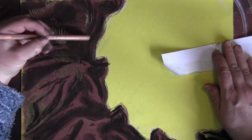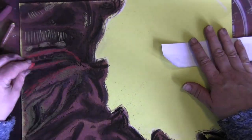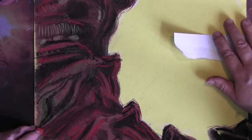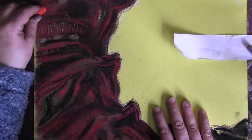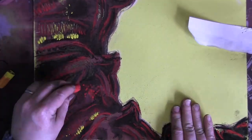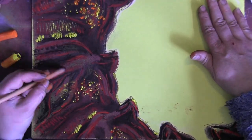In the centre of the Thargoid Mothership is this amazing glowing yellow magical portal that the Interceptors come out of, which looks just like a pot of fondue cheese. It's pretty awe-inspiring watching it. It's dark and then it begins to glow this bright yellow colour and out emerges this Interceptor. And then it goes dark again.